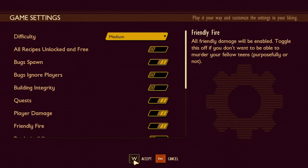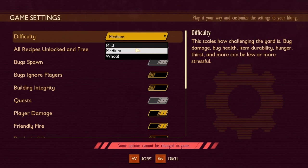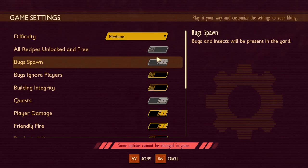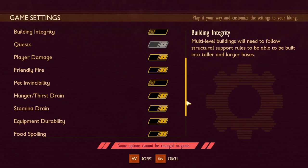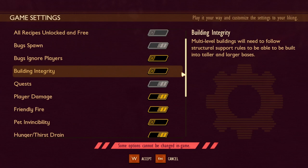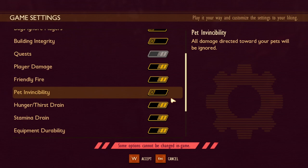Once you make your changes and hit Accept, let's go into the game. In Custom Mode, if you go to your menu and Game Settings, you can change the difficulty level, but you'll also see that some toggle switches are now grayed out and cannot be changed. All Recipes Unlocked, Bug Spawn, and Quest are locked into place and cannot be changed within a custom game. Everything else can be switched on and off at any time. The backpack on death setting can also be changed. These settings also apply to multiplayer, so all players will share these same settings.